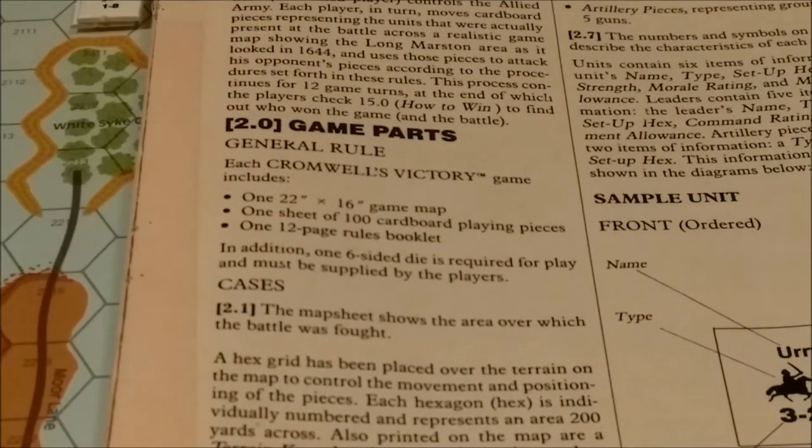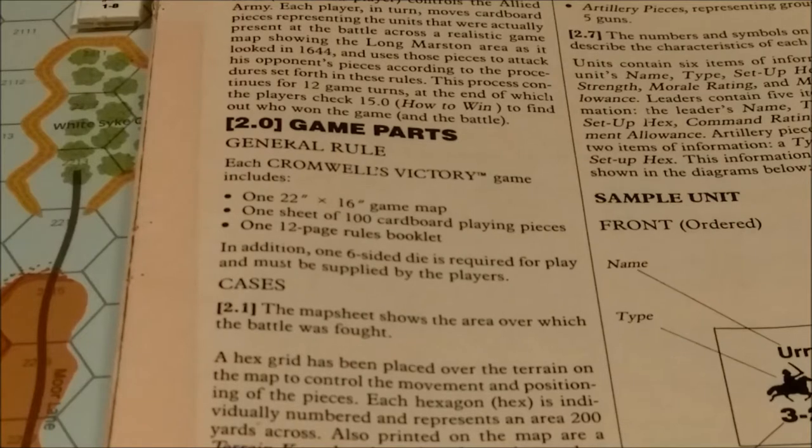If you purchase the game online, these are the components that should come with the game. You should get a 22-inch by 16-inch game map, one sheet of 100 colored playing pieces, and one 12-page rules booklet, which contains all the information you need to play, as well as the charts and tables. In addition, you need to supply one six-sided die. A hex grid has been placed over the terrain on the map to control the movement and positioning of the playing pieces. Each hexagon, or hex, is individually numbered and represents an area 200 yards across.